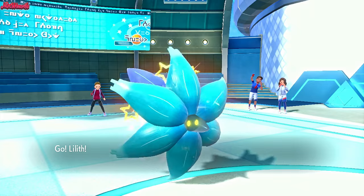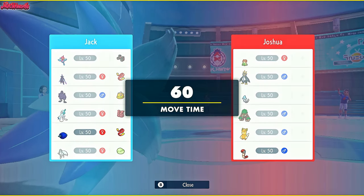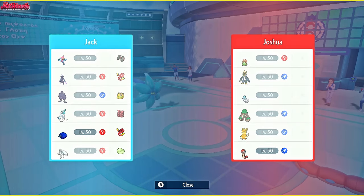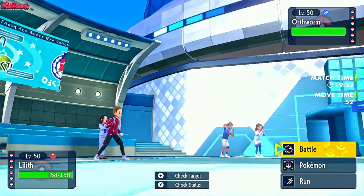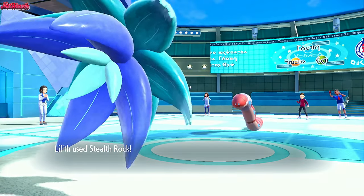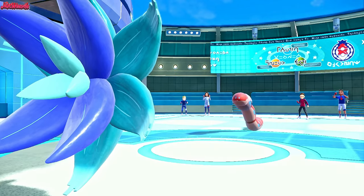So we lead off with our Glimora. They lead off with the Orph Worm. Now obviously this is his team on the right. Feel free to have a gander and an analysis of it, and feel free to pause as well. So we're going to get Stealth Rocks up straight away because there's no reason not to. I'm hoping that this isn't a Shed Tail Orph Worm, because that would be against Smoke Gone Rules.